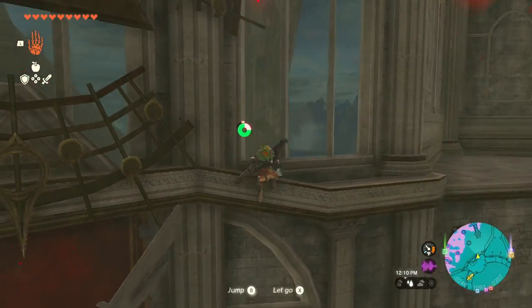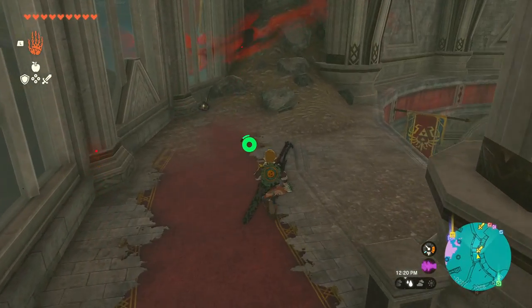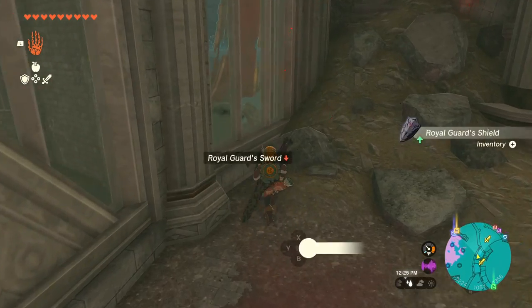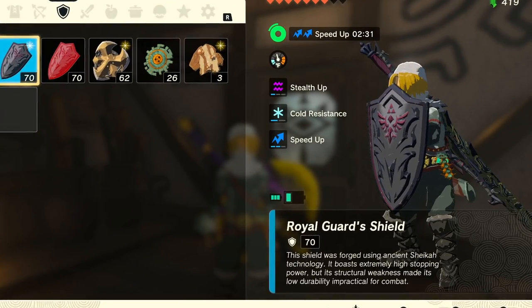Just a little bit to the left, you can also find a royal guard's spear. If you take a few more steps to the left, right after the staircase, you're also going to find a royal guard's shield along with a royal guard's sword. These weapons are pretty much the best in their own category, having the highest base values for each of their respective categories.